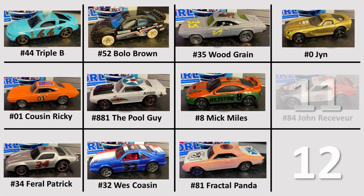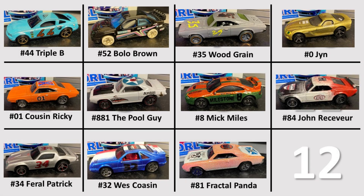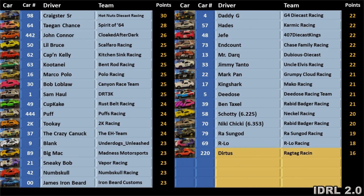John Receiver joins Jen, Fractal Panda, Mick Miles, Woodgrain, Wes Kosin, The Pool Guy, Bolo Brown, Cousin Ricky, and Triple B as eliminated. We've had our first elimination out of four based on points — Dirtus has also been eliminated with 16 points. Dirtus took the bullet today and saved Arlo, though Arlo's still at risk with 18 points. Raw Sun God's at risk with 19 points. Nicky Chicky and Scotty are tied at 20, but the tiebreaker based on qualifying time means Nicky Chicky — with the slower time of 6.353 seconds — is also at risk.